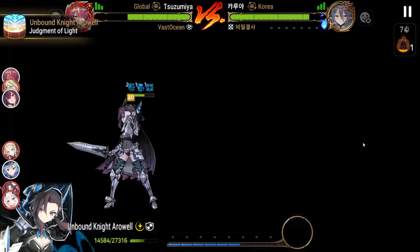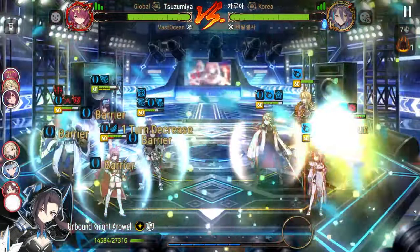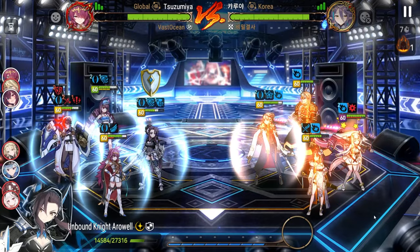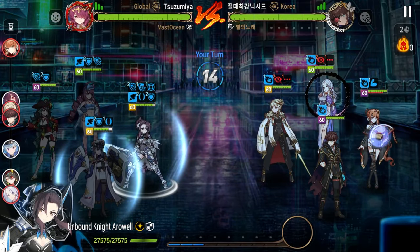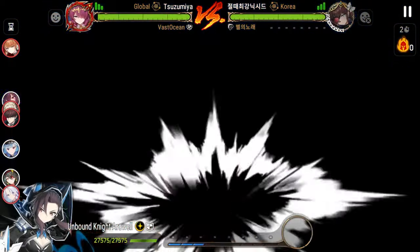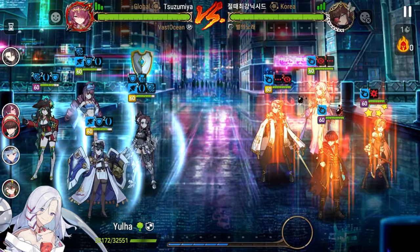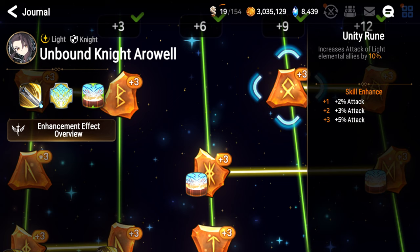That means your mitigation knight can choose from a slew of other really good knight artifacts that other tanks in Epic 7 might not have access to, or might not want to forego Arius for — including things like Adamant Shield, Holy Sacrifice, and even Helag Lance. We'll talk more about the specifics in the character build section. The Unity Rune in Arwell's kit increases the attack of all light allies by 10%, giving her a clearly defined identity beyond just being a generically strong tank. We'll talk about some light allies you can pair with her in the matchup knowledge section.